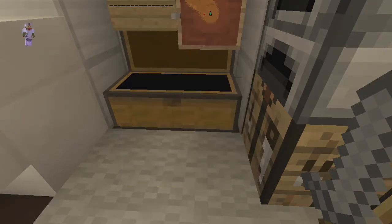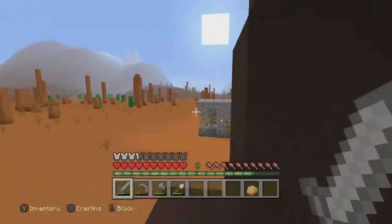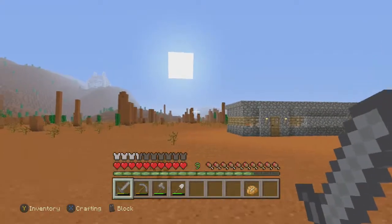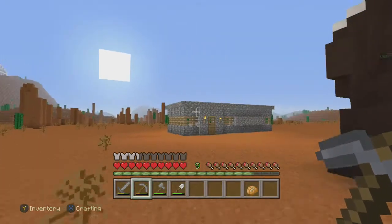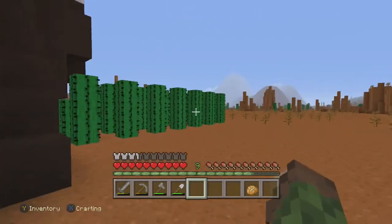We got three diamonds total to make our pickaxe, which is valuable - that's our valuable stuff. Today we are definitely going to go to that little structure over there. I'm not really sure if there's anything in it, but there might be some loot. We need to rule it out and confirm whether there's anything in there.